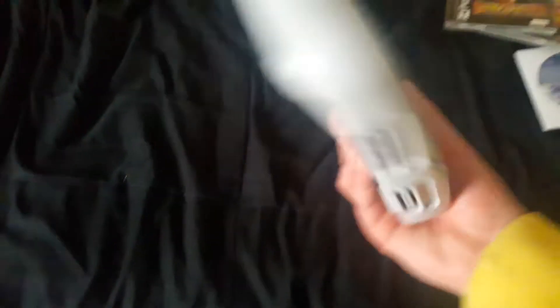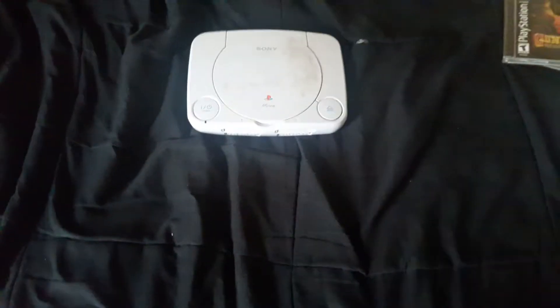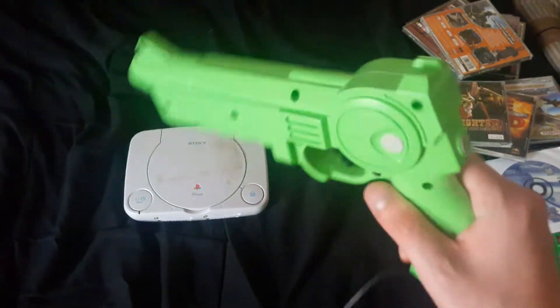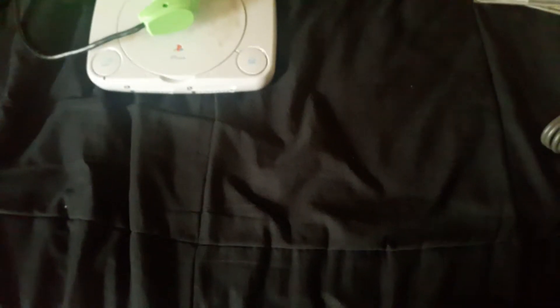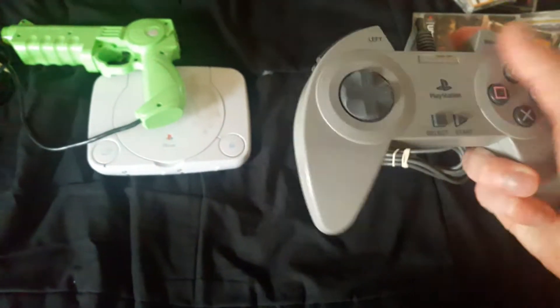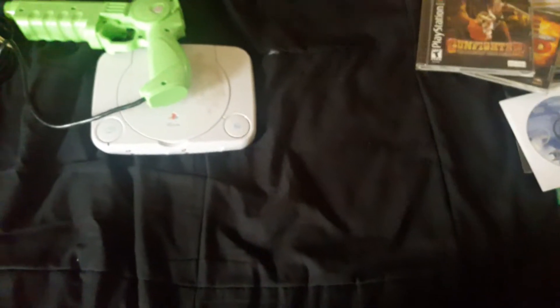Here is my PlayStation 1 Slim. Got this in the thrift store for a couple bucks. Works really good. I have a PS2 Platinum, but some games have compatibility issues — that's why I still have the PS1. One of the accessories I have is the Konami Justifier. Really nice to have. I also have this fighting pad for the PS1. I really love the D-pad — it works really good for games like Mortal Kombat Trilogy.